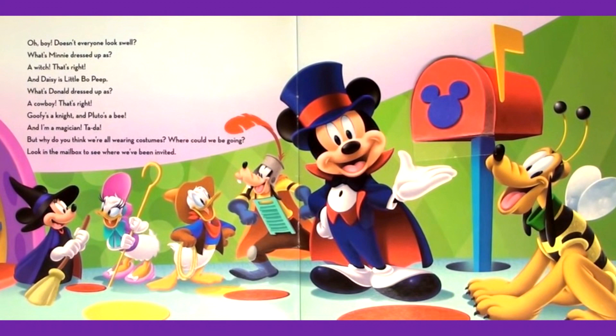What's Minnie dressed up as? A witch. That's right. And Daisy is Little Bo Peep. What's Donald dressed up as? A cowboy. That's right. Goofy's a knight, and Pluto's a bee. And I'm a magician. Ta-da!